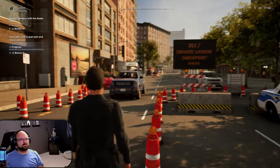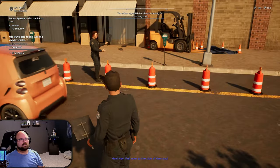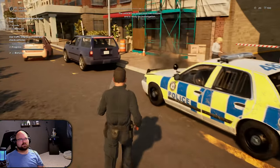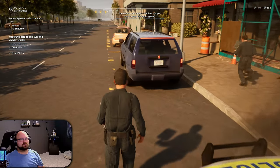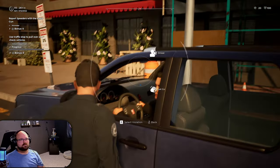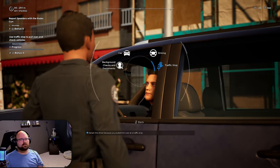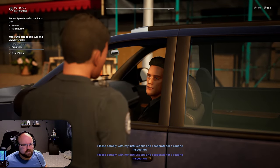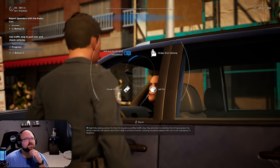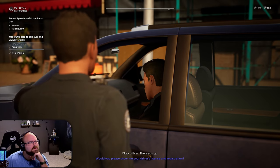Hey, pull over to the side of the road! Got this guy stopped down here - it's a DUI checkpoint so we're breath testing these guys. Please comply and cooperate for a routine inspection. I'm going to need your ID and insurance, sir. Okay, officer, there you go.